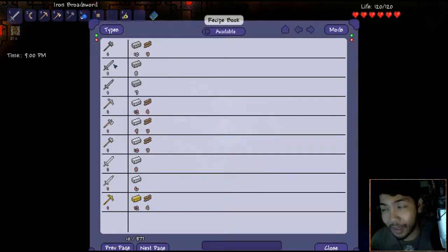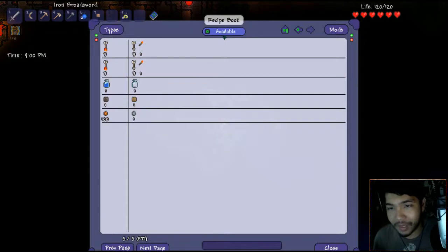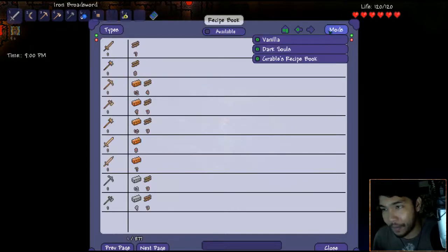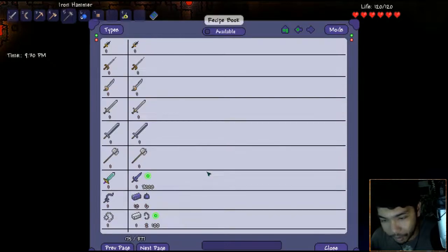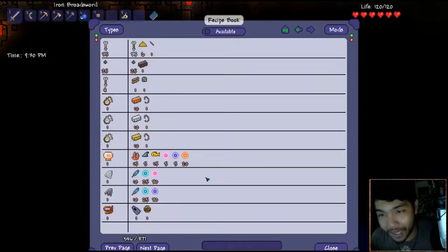Toggle the recipe book - I have a recipe book, everybody! I didn't even know we had this. So apparently it's here, so you don't need the crafting guide. All the available recipes is everything I can craft right now - this is actually pretty cool. There's mods, Dark Souls - oh my god, this is like a crafting guide for Minecraft. This is so cool! There's 877 pages!